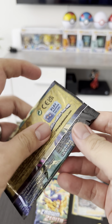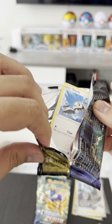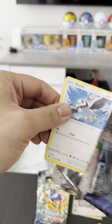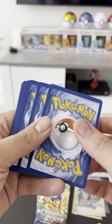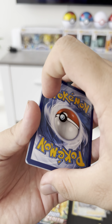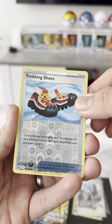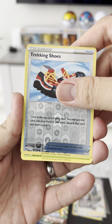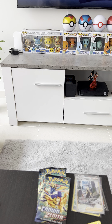We still have four more packs to go. Let's see our reverse holo slot — it's Tracking Shoes. And Bellison.